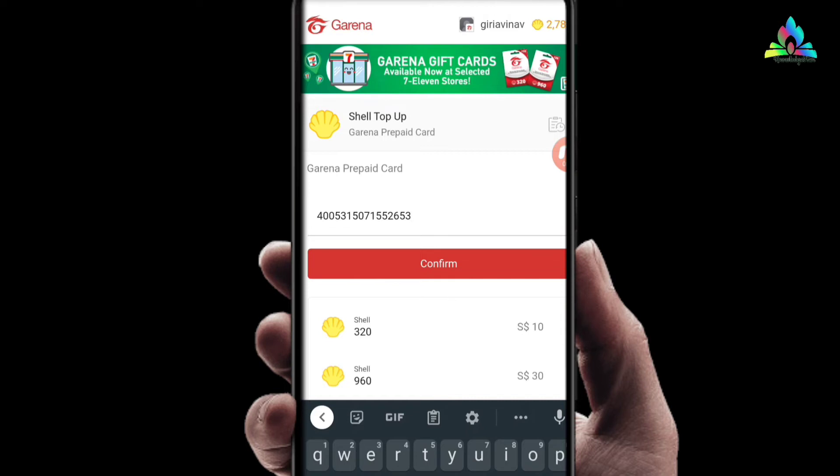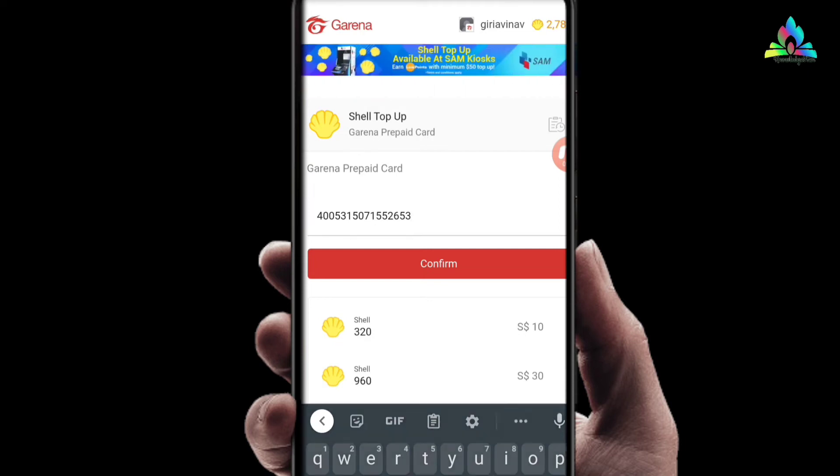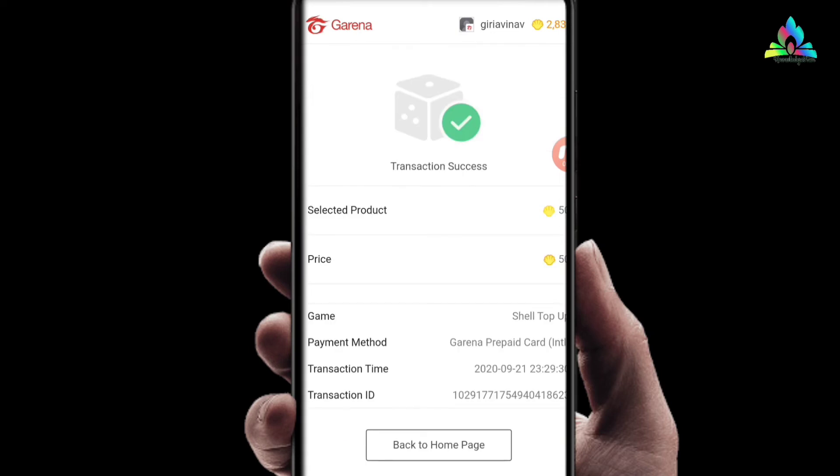I'm going to put the pin and then confirm. As you can see, I have 2782 shell, and now after confirmation it has been converted to 2832 — that is 50 shell. So if I use a one dollar pin for shell top-up, I will get 50 shell.